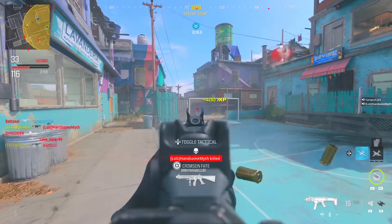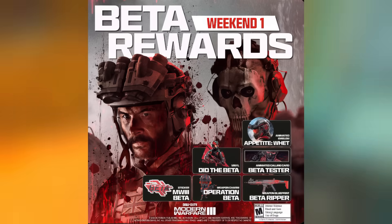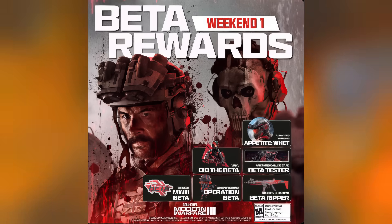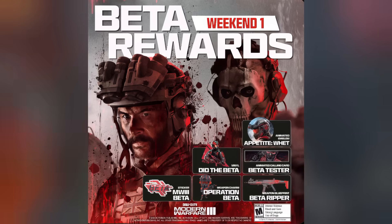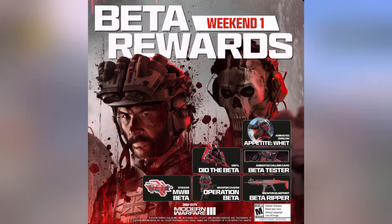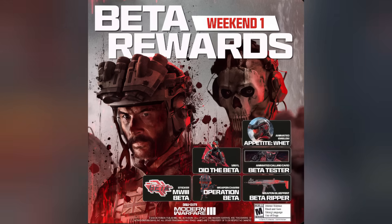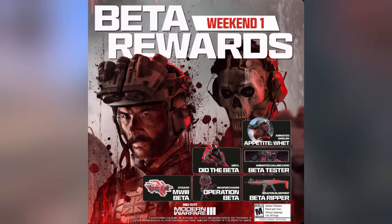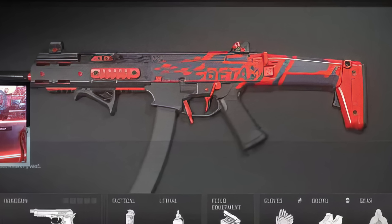The first set of rewards you can get is simply by playing the beta. Every couple of levels you level up, you'll get a reward. These include the animated emblem 'Appetite,' the beta vinyl, the animated beta tester calling card, the W3 beta sticker, the 'Operation Beta' weapon charm, and a weapon blueprint called the 'Beta Ripper' that you get at level 20.